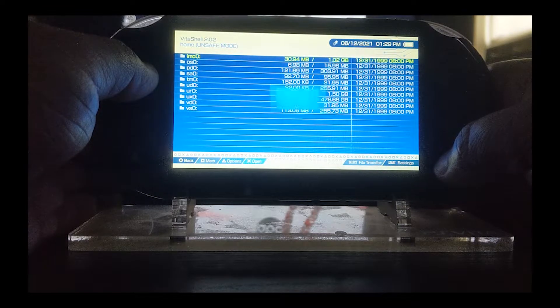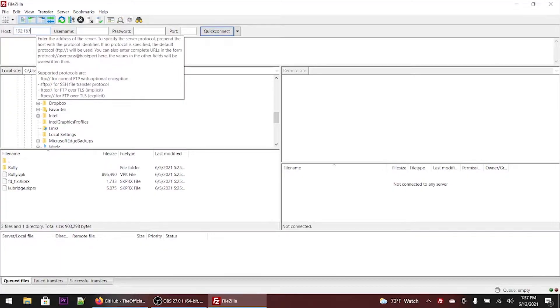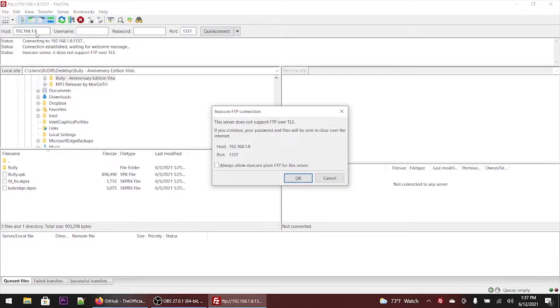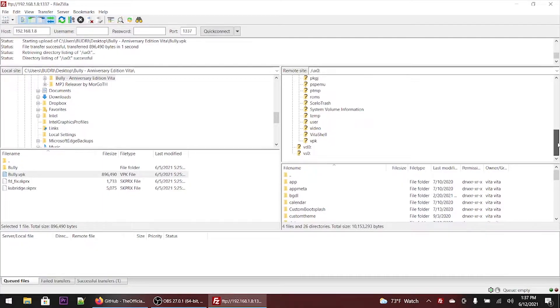Next, you want to hit select. And once you hit select, the IP address comes up with the numbers. What you want to do is go back to FileZilla and enter in those numbers. Now back over to the PC side of things — I'm going to enter in the IP address that the PlayStation Vita gave us. There are other file transfer protocol applications out there — you can use QtFTP, which is a good program as well. Once you're in your Vita, you want to go down to UX0. You can drag and drop the VPK file anywhere in that root folder, or drag and drop it into a VPK folder if you want to keep things nice and neat.